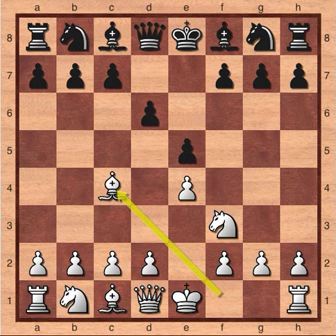White continues bishop to c4. The bishop is very strong on c4. It attacks d5, which is an important square in the center. It attacks e6 and also attacks the pawn on f7. This pawn for Black can be a little bit weak and Black needs to be careful. The same is true of White's pawn on f2. These pawns are only protected by the king, so they can be a little bit weak. When you play chess, just remember to be careful of f2 and f7.